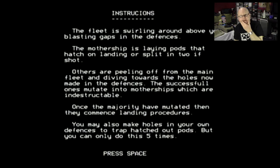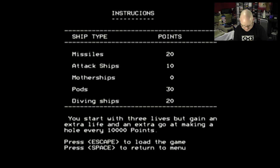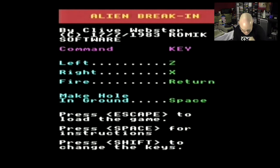Alright. I did a little practice run on this, and there are things that happen on the ground — it's a bit different than most. You can make holes in the ground to drop these aliens in that are chasing you on the ground. It makes it a bit different. This game is a wee bit different than most, because you'll see very quickly.